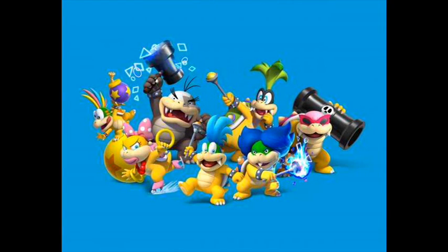Bowser Jr. will appear at random and ambush you. It doesn't fully clarify what that entails. One of these fights is in an underwater airship where you must use Bowser Jr.'s torpedoes against him. Also, Morton Jr. fights with a giant hammer that can reshape platforms around you. It looks like the boss battles will be a lot more creative this time around compared to New Super Mario Bros. Wii and New Super Mario Bros. 2.